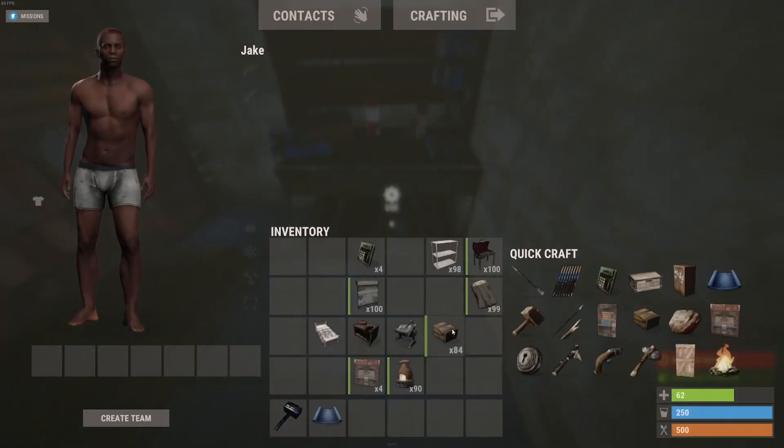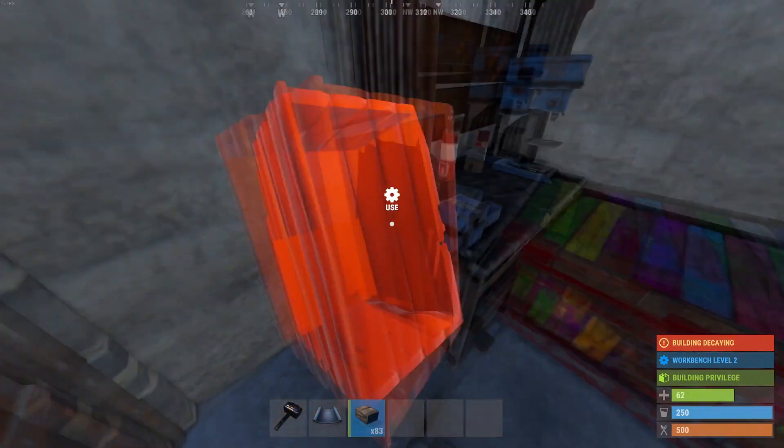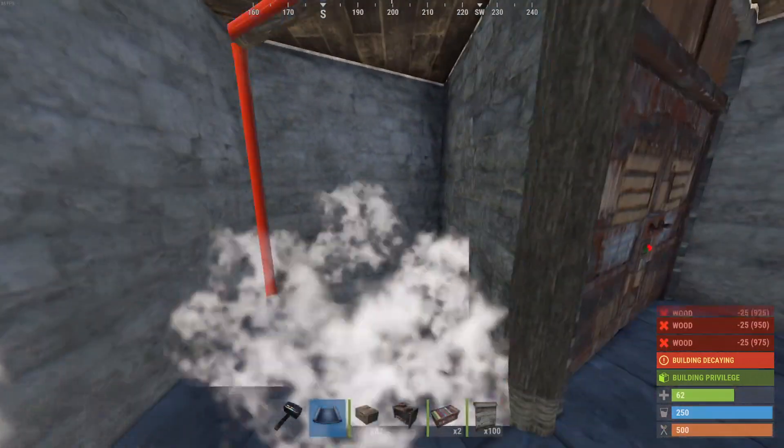Next I'm going to start upgrading everything in the base. I'm going to place a tier two workbench instead of a tier one, and place a box for just more space — because you can never go wrong with more space — and a small box underneath the tier two. Next I'm going to put a barbecue.